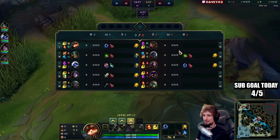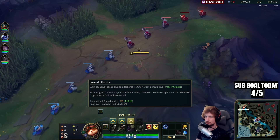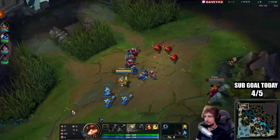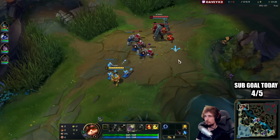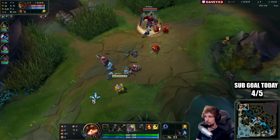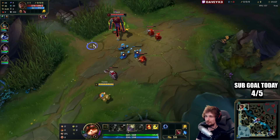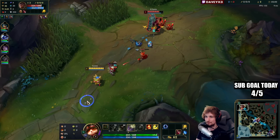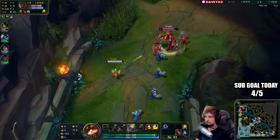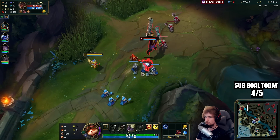We're playing Teemo top lane into a Cassente. Our runes are PDA, Triumph, Alacrity, Last Stand, Demolish, and Bone Plating. We're going for a full AP build, thinking about Ludens as the first item, then Gnash's Tooth. The build is going to be very different from what you're used to, but I think you guys are going to like it.